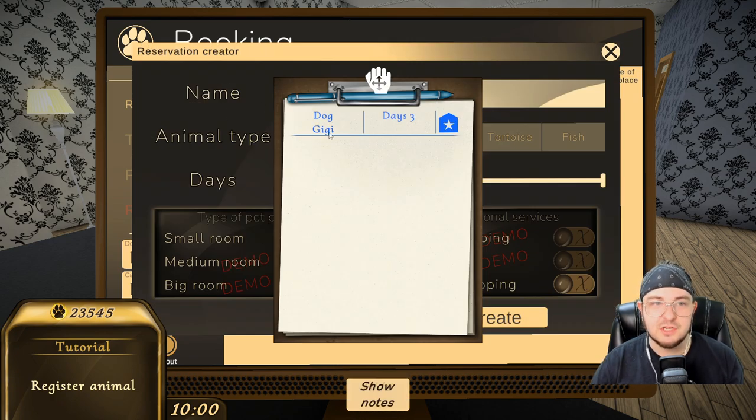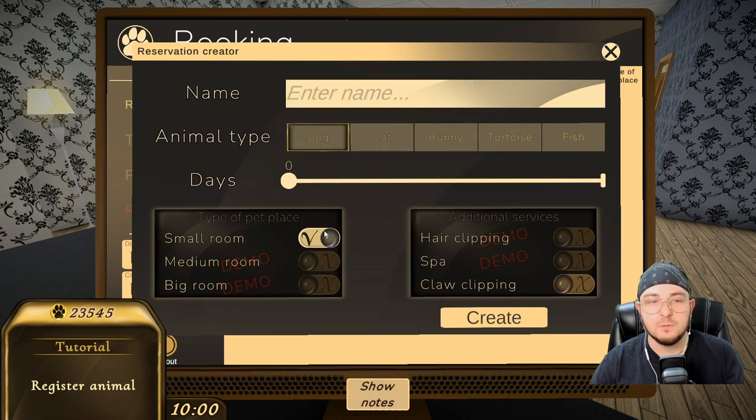So name: Gigi. How long? Three days. Type? Animal type? I have no idea — they didn't tell me. Small room? Medium room? Big room? Hair clippings? Spas? Claw clipping? Very cool. Enter name: Gigi. It's a dog. How many days — three days? So this is manually done — this is kind of cool. They want a small room. So you can have a dog, a cat, a bunny, a tortoise, and a fish. You cannot have a guinea pig. But wait — you're telling me they will take fish but they won't take a guinea pig?